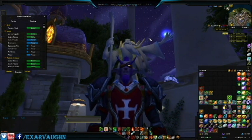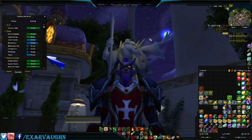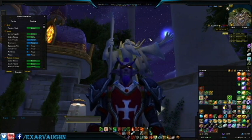For those of you just joining us in these videos, the paragon chests are rewards for earning an additional 10,000 reputation beyond exalted. There are no limits to how many you can obtain, so every time you reach an additional 10,000 beyond exalted you will receive a paragon reward chest for that faction. Inside you will typically find gold and order hall resources.